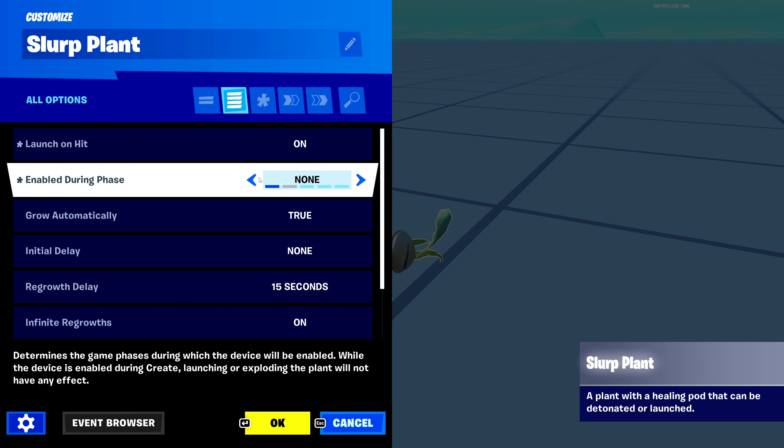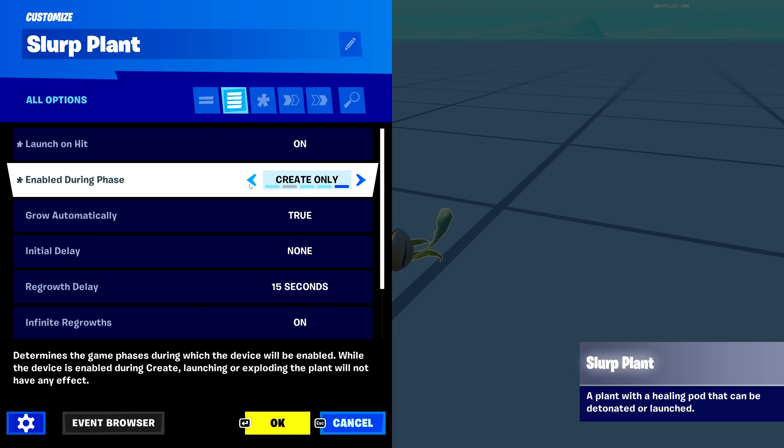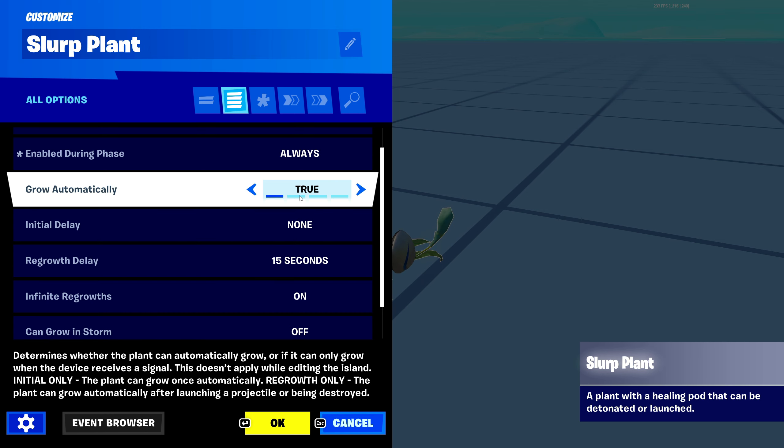Next one right here is enable during game phase. This is what game phase you want to enable the plant during. Do you want to enable it none of the time and enable it manually? Do you want it always enabled, pregame, gameplay, or create only — which is what I'm in right now. You can pick whatever you want; I'm going to keep mine at always.